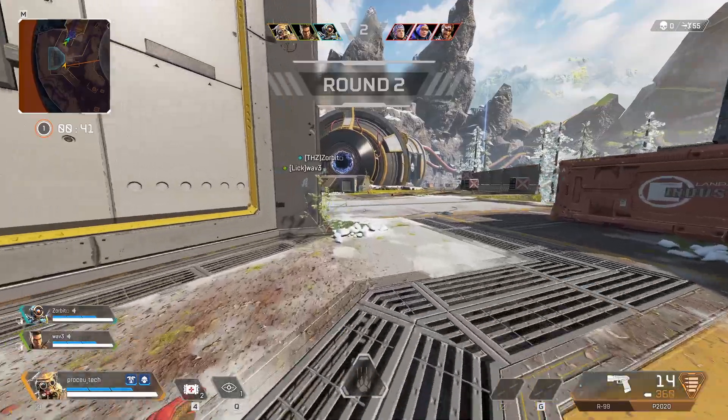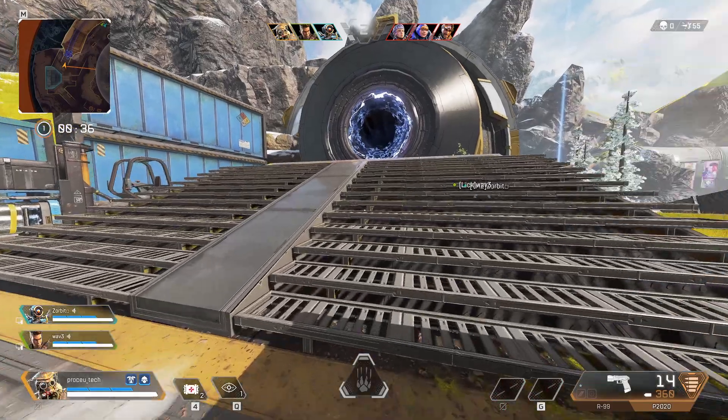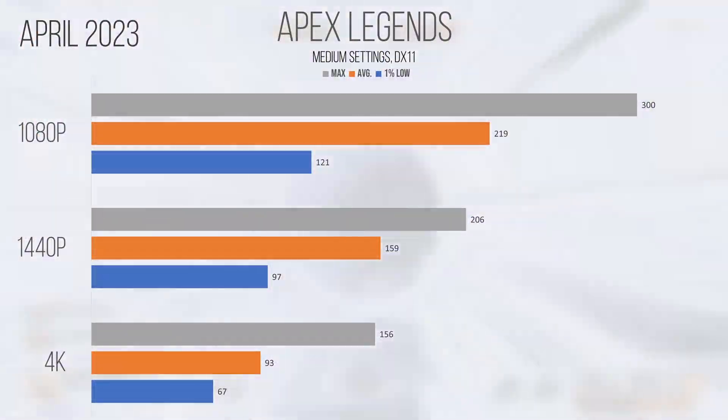To start off easy, I began testing with Apex Legends, a battle royale game from Respawn Entertainment based on a modified version of the Source engine. This card provides strong performance in this game, and despite it being based on the older DirectX 11, the card doesn't seem to struggle as hard as it did around its launch with this API. The average FPS climbed up to 219 at 1080p, 159 at 1440p, and 93 at 4K.